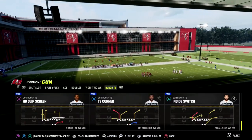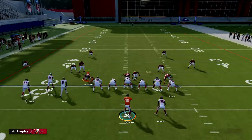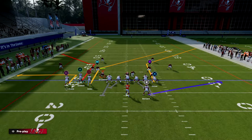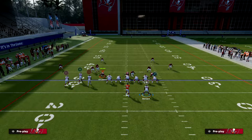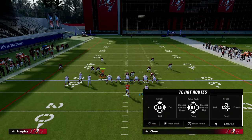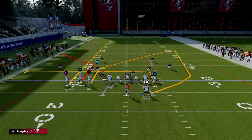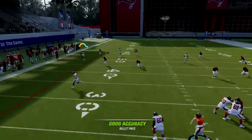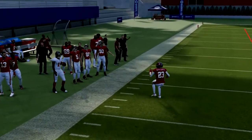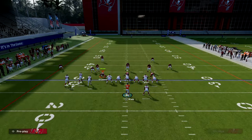I'm in the Run Heavy playbook today. And if you want to get my full Gun Bunch Tight End Offensive eBook, make sure you join my Patreon - link in the description below. The way we're going to run this play is: we're going to streak our outside bunch receiver, in route our tight end, and wheel our running back. You notice that I have my bunch to the short side of the field, which is going to make it much easier to flood zone coverages.